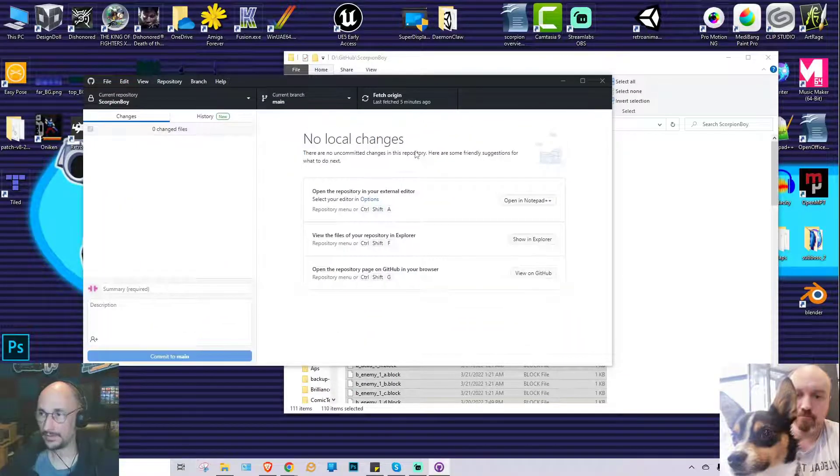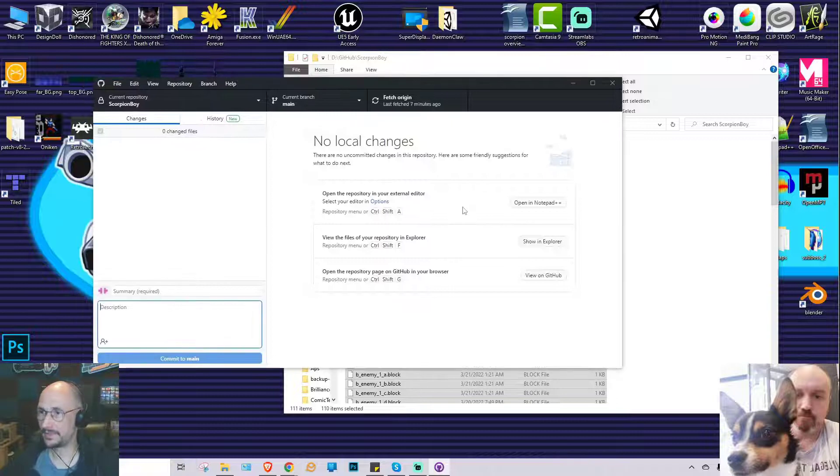Now, Eric, if you open up whatever GitHub client you use, you should get a notification that files have been committed. If you do the fetch origin, you should be able to get all of those files and run and edit the game on your side. So that was pretty much all that this video was meant to do. Thanks everyone for watching, and we'll be back sometime soon where we'll actually go through and show you how I added all those new features to the game.